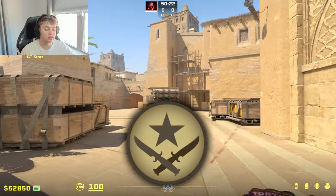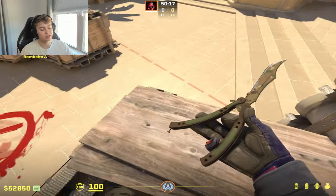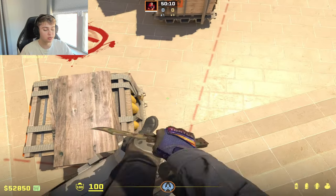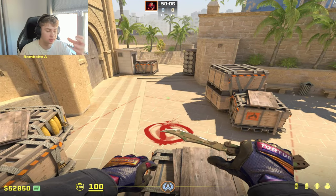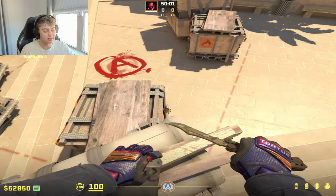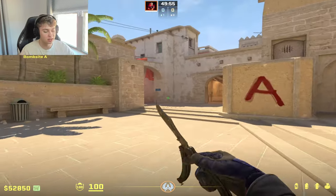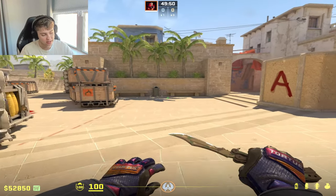On T side, I want you to understand that this is most commonly called post plants. On T side post plants, we are trying to plant the bomb in an area of the map that we are going to be able to defend from. We are essentially turning into the defenders as soon as that bomb goes down, and it's up to the CTs to defuse it. While you're defusing the bomb you're completely unable to shoot, so having that T side post plant gives us such an advantage.